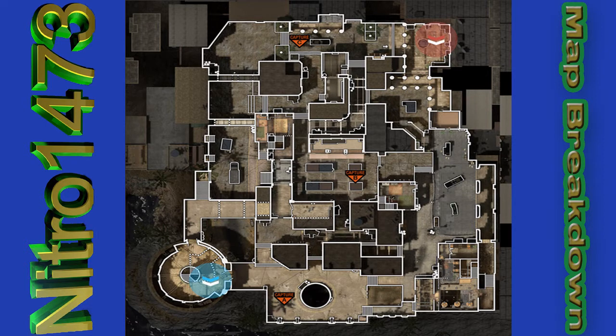Here we have Domination. A is at the well area, B is in the market, and C is at the back of the map. The way I like to work domination is to secure A and B capture points, then you can pretty much spawn trap them. You need one person watching street, one watching back street, and one in the market watching the base hallway. Having the C spawn is a lot more compact and harder to break out of.